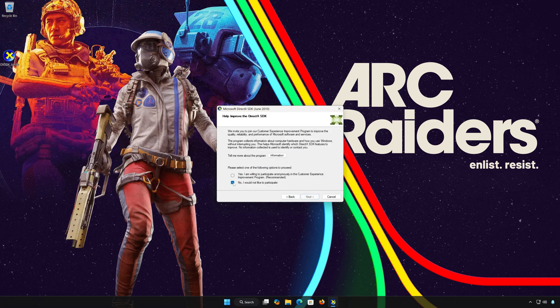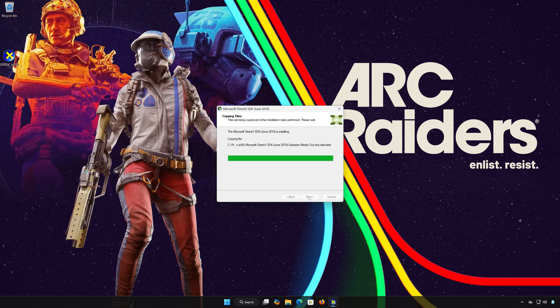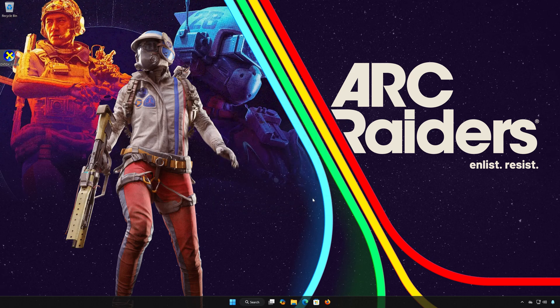Select No, then press Next. Select your installation folder and press Next, then press Next again. Wait for DirectX to be installed, then press Finish. Restart your PC to finish the installation.